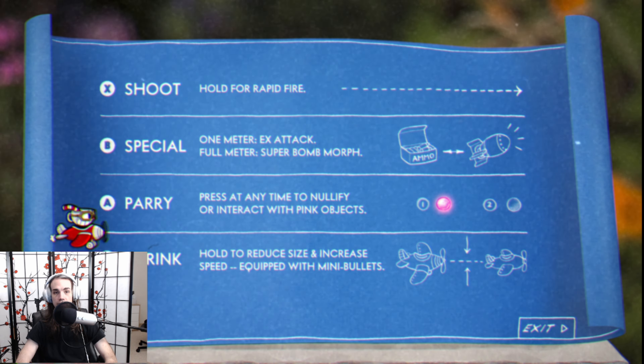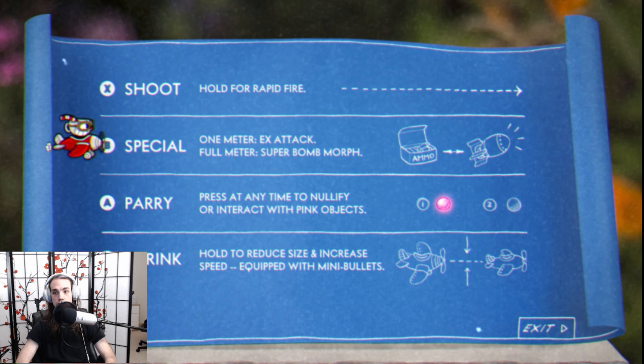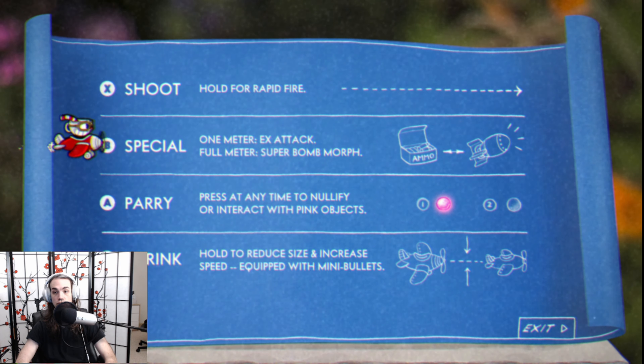When flying the plane, you have three options. You can shoot, which is just your basic machine gun. Special, which is your super attack — at fully charged, you turn into a huge bomb.